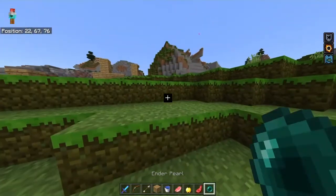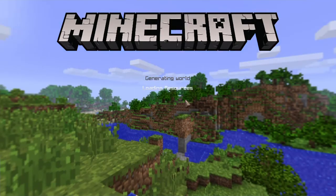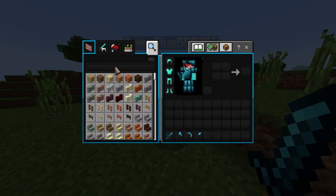Alright guys, so next texture pack — we got Tight Fault. Pretty nice enchantments, godly. Golden apples look nice too.